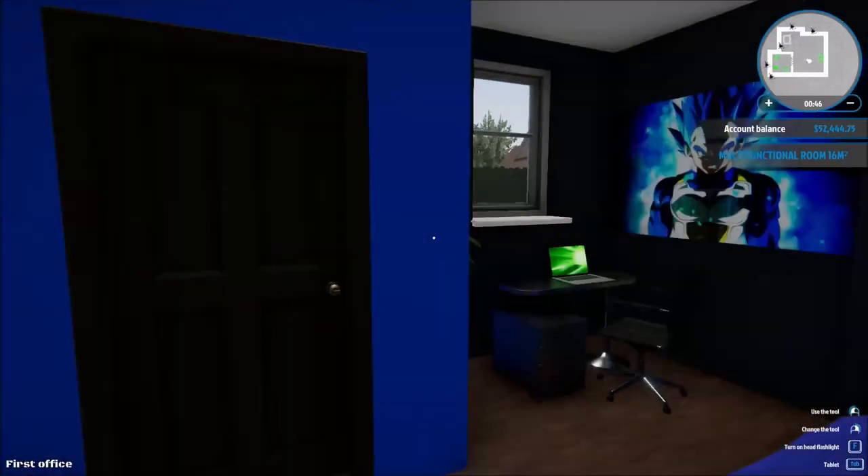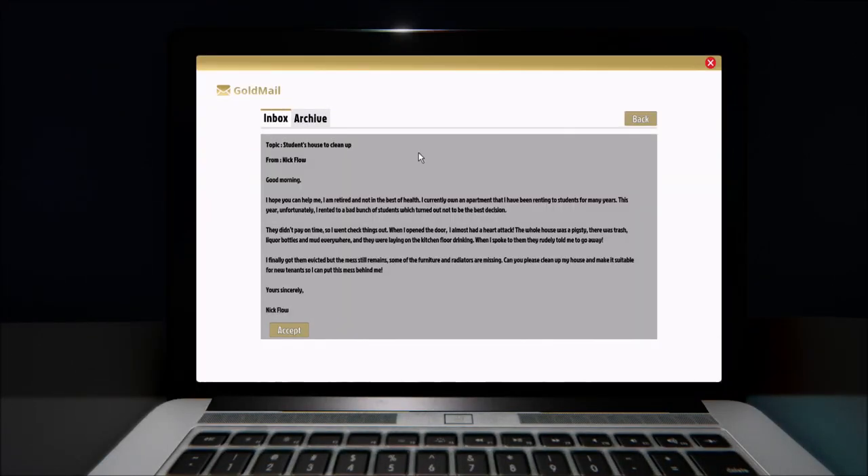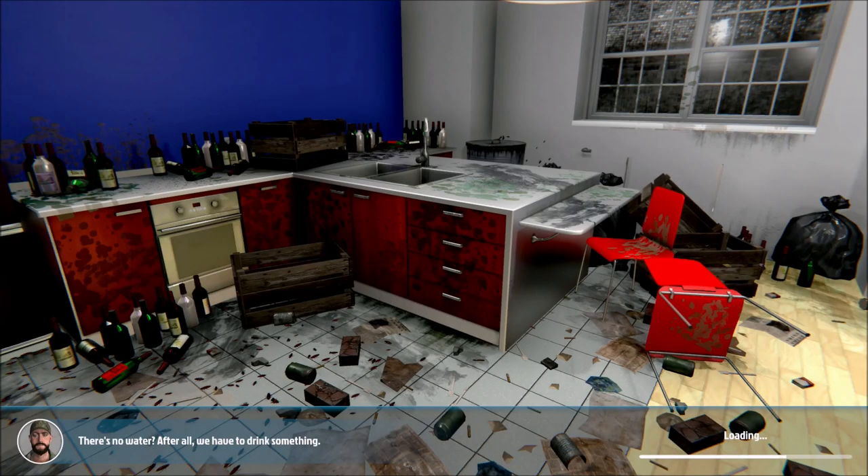The next job is a clean-up. It reads: 'I'm retired and not the best of health. I own an apartment I've been renting to students for many years. This year I unfortunately rented to a bad bunch of students. They didn't pay on time, and when I opened the door I almost had a heart attack — the whole house was a pigsty, trash, liquor bottles everywhere. I finally got them evicted but the mess still remains. Some furniture and radiators are missing. Can you please clean up?' They actually stole radiators — let's go clean that house!